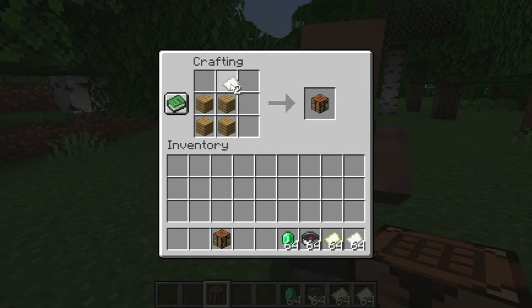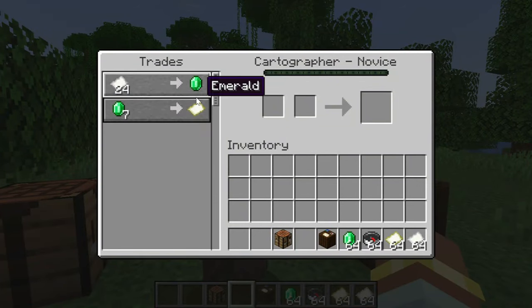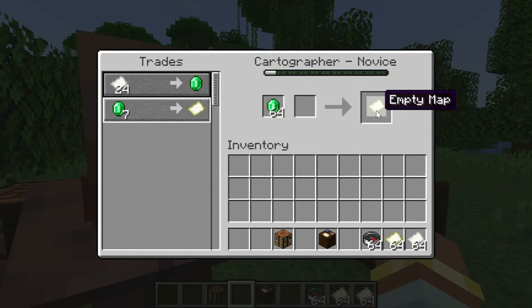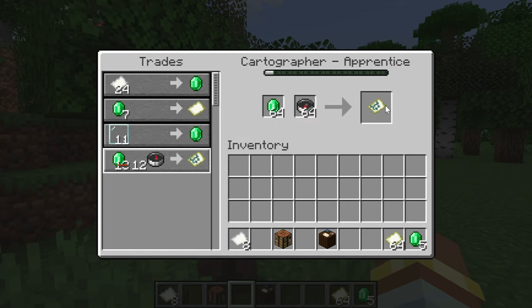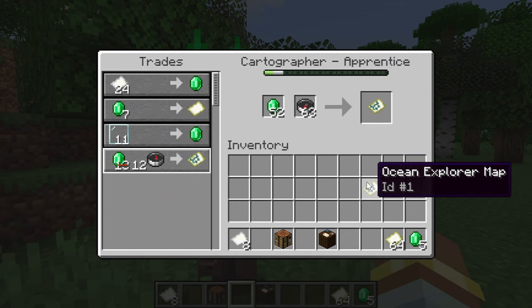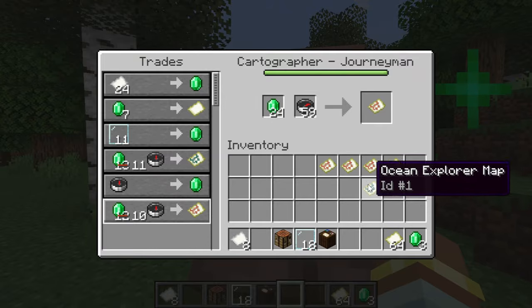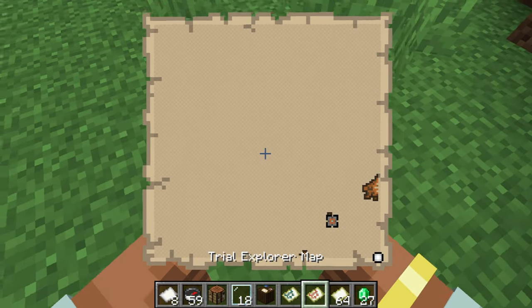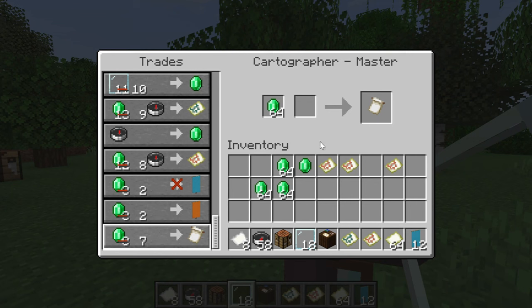With paper and planks, you can craft a cartography table, which unlocks the cartographer. It has map-related items, which allows you to sell paper and buy maps. You can also sell compasses and buy ocean, woodland, and trial explorer maps, which will lead you to those structures. However, this trade is only useful the first time you buy it, as the same villager will always sell the same exact maps. If you want to find another of that structure, you need to level up a different villager. You can also get the globe banner pattern, which is an exclusive trade for your banners.